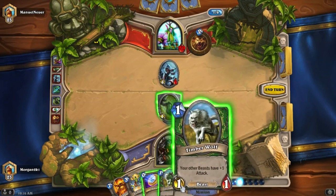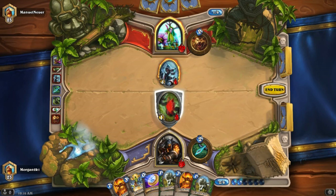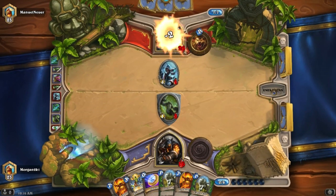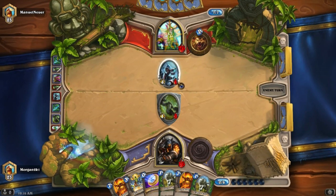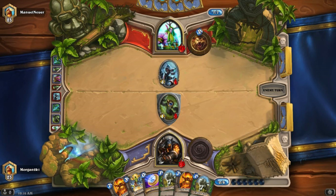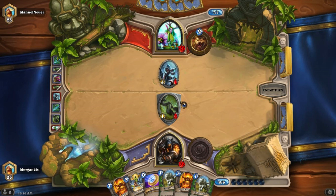I don't have anything with charge. He's got that minion, so I'm probably just going to play that. Then he has to hit that taunt unless he has a charge minion, a spell, or something.